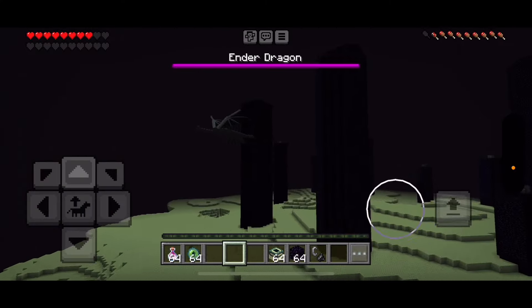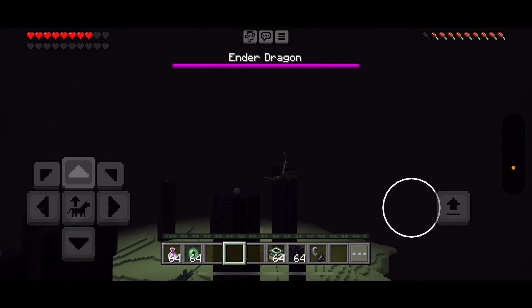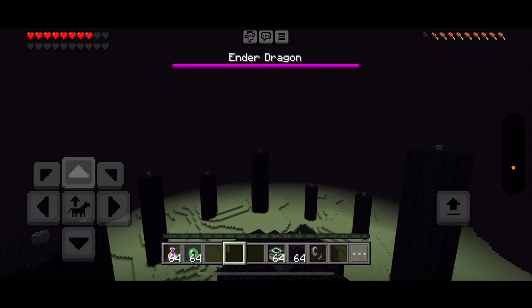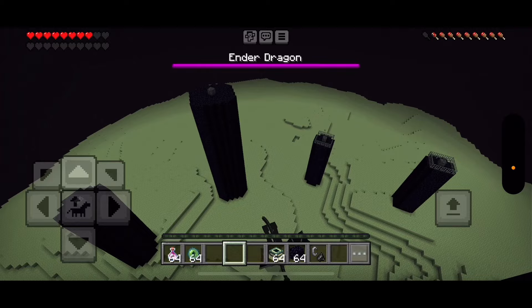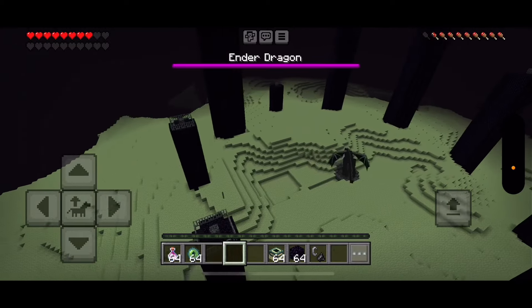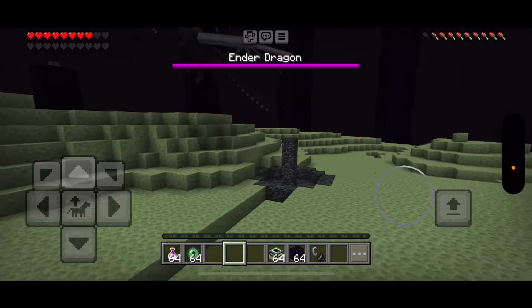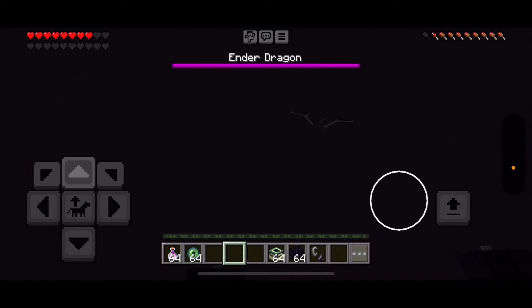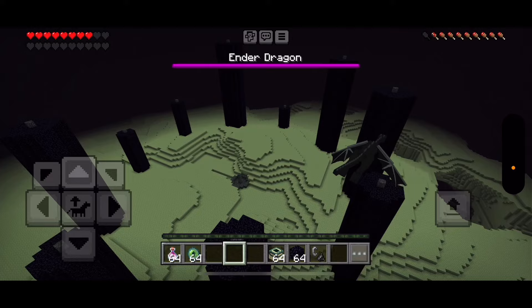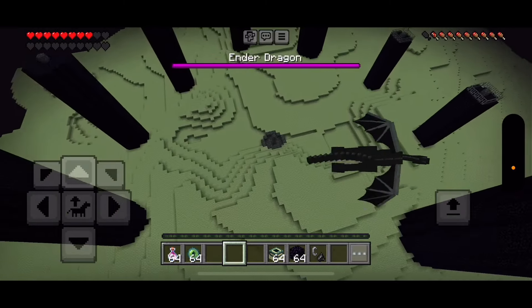This is very cool. Hey, Ender Dragon! Over here, Ender Dragon. Hi-yah! Nope. Nothing. He can't — I know he sees or hears us.